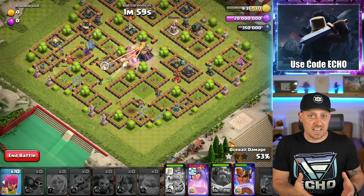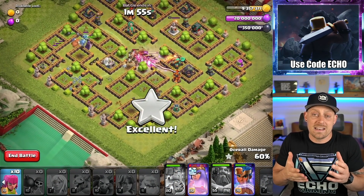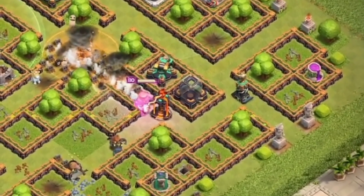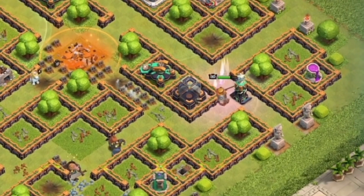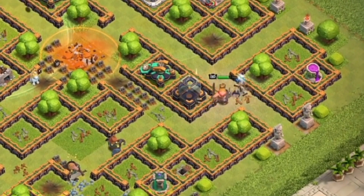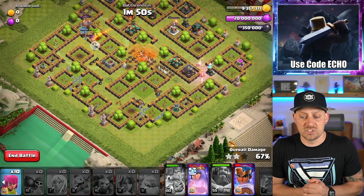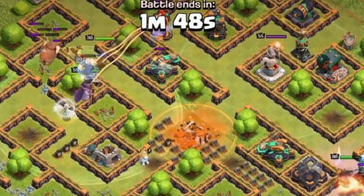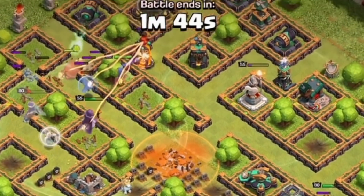Keep in mind, we still have 10 Barbarians and 10 Archers in our back pocket. Again, that King is taking down the Town Hall, moving around towards the Inferno Tower, going to shut that down and then completely distract and keep out of range of anything else but that Scattershot. You're going to want to watch your hero abilities right now as well. The Queen is getting low.